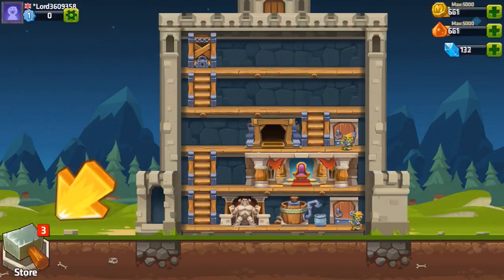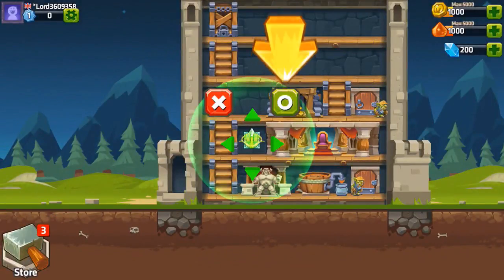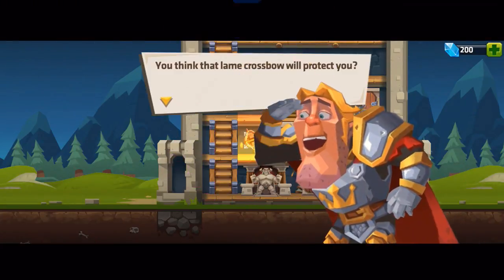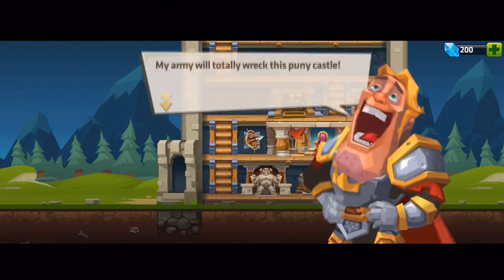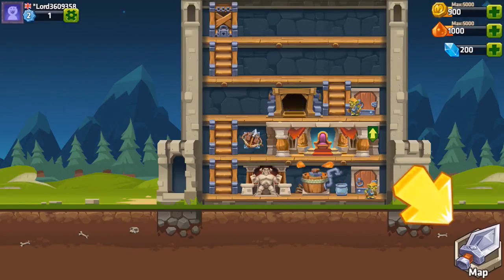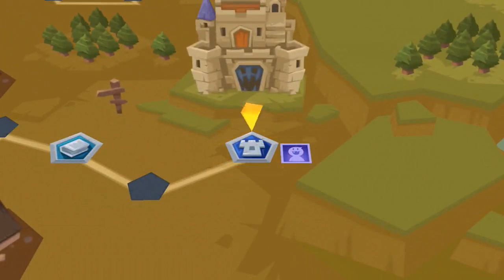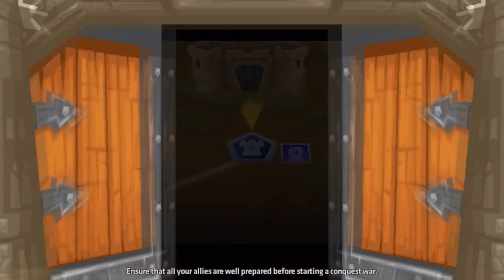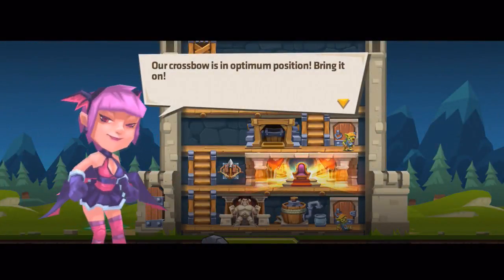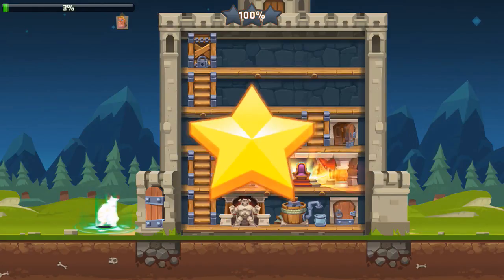We should deploy the crossbows and switch to defensive stance. Let's go to the store, build a crossbow, and place it there. We've leveled up as well — fantastic. Let's have a look at the map, click on this, and fight. Our crossbow is in position — bring it on.